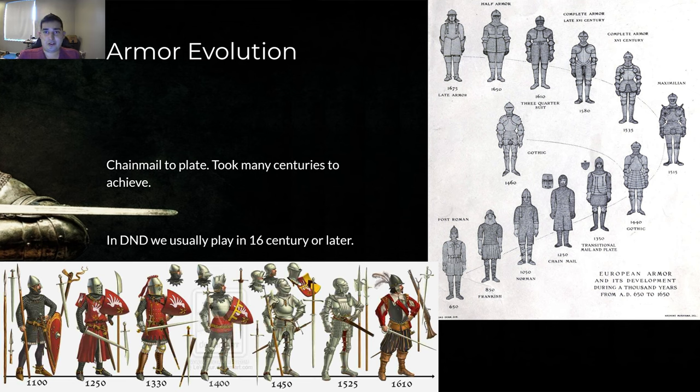Now let's look at armor evolution. We went from chain mail to plate — it took many centuries to achieve. In DnD, depending on the time you're playing in, if you have guns you're usually in the 16th century or later with those armor configurations. I'm going to go through armor evolution to show you at what point, if you want to set your DnD game at a certain era, where it's supposed to be technologically in our timeline. Generally, from 1050 to 1675.